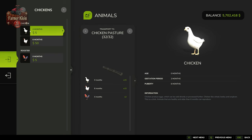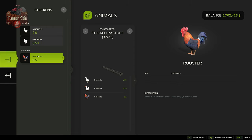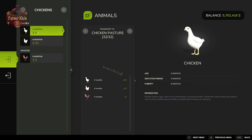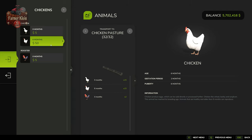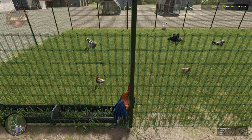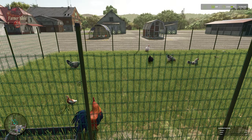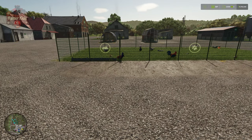We can buy newborn chickens at zero months of age for $5, six-month-old chickens for $50, and newborn roosters for $5 a piece. Newborn chickens will reach puberty at six months, at which time they transform into adult chickens. From that point, every two months your adult chickens will reproduce in a one-to-one ratio. Unlike real life, in Farm Sim you do not need a rooster in the pen to reproduce — it is, if you will, farm sim magic.